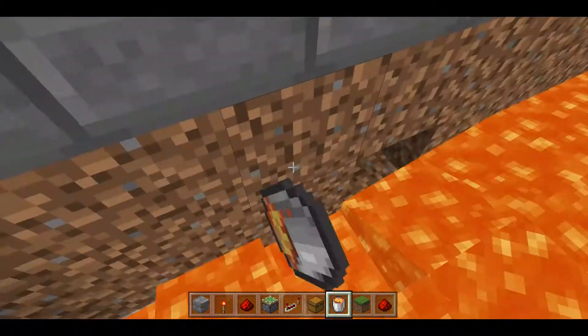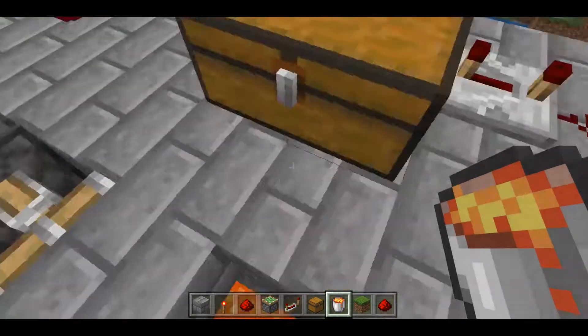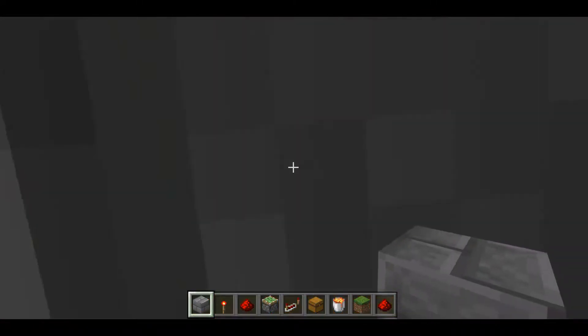And when you finish placing all this lava, or whatever you choose, you go up here, place a block over where you dug, and when you open that chest, you'll fall into the lava.